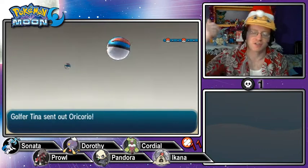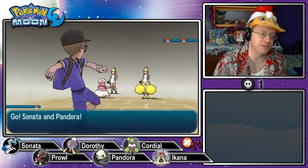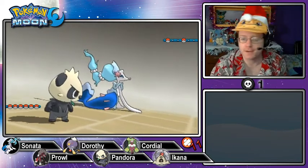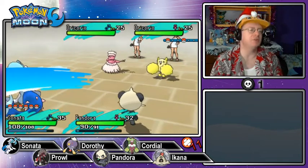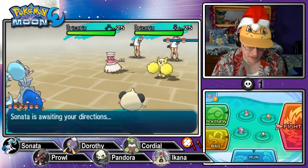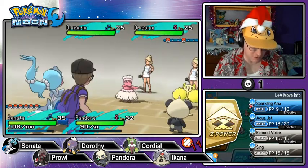They send out Oricorio and Oricorio — electric flying Pokémon. Wait, I had a feeling they have two different types: I believe Psychic Flying and Electric Flying. They're only level 25, so I'm not too concerned. I want to show off the Oceanic Operetta.